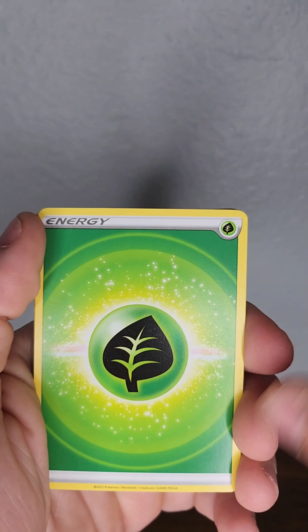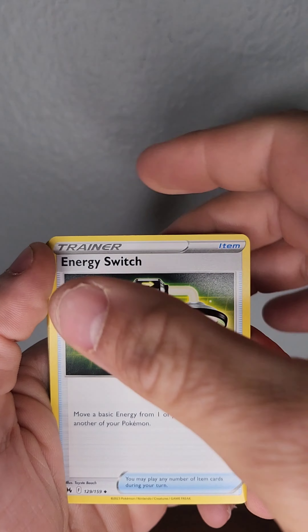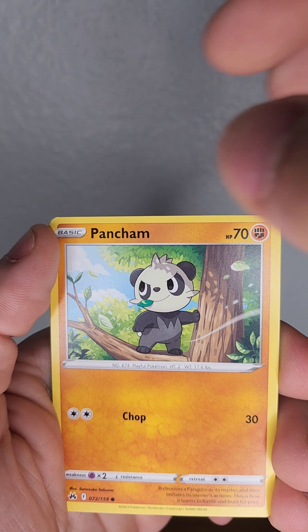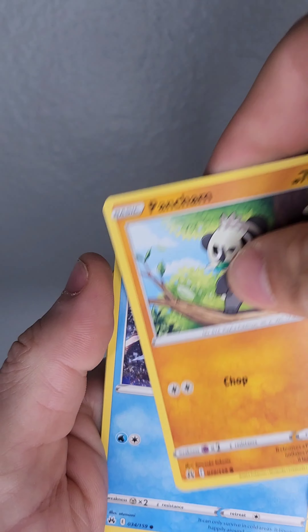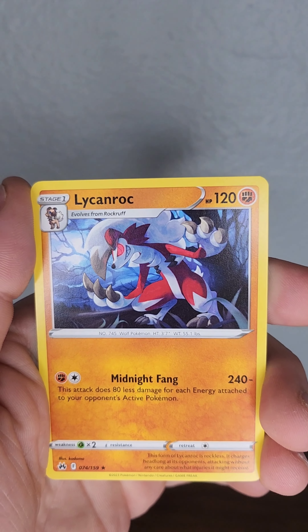Gotta do the card trick, otherwise it's not exciting — last card's gotta be the rare. All right, come on — non-holo rare, that's the worst in this slot. Energy Switch, Croagunk, Lunatone, Heliolisk, Wuluuu, Shincks, Pancham. Got a reverse holo Lunatone, then a non-holo Lickilicky Rock — that's all right, let's keep going.